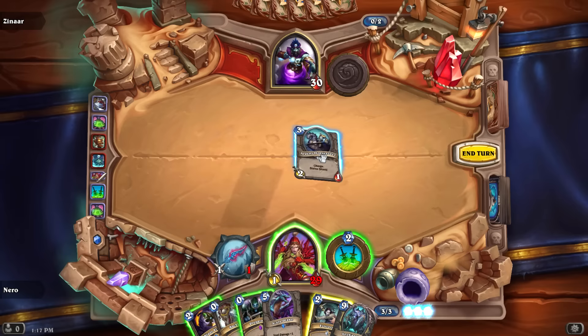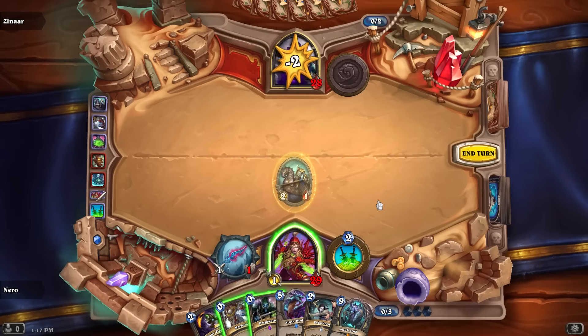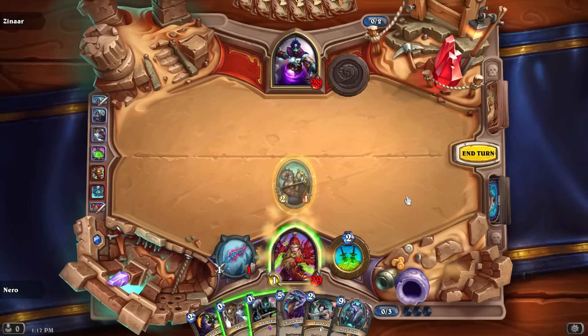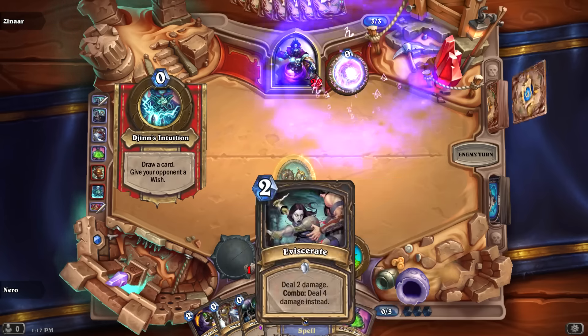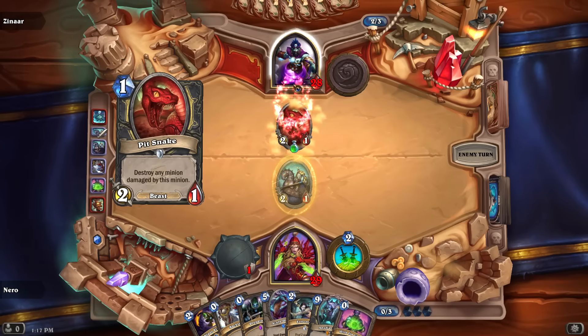We've got charge, we've got divine shield. I'll keep my dagger for right now. We have a Nerubian on board — kind of fun. Every turn he draws a card and uses his ability.